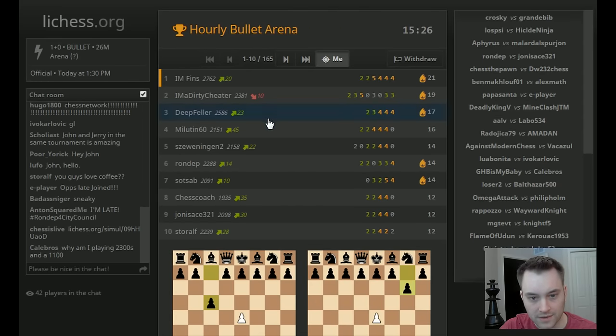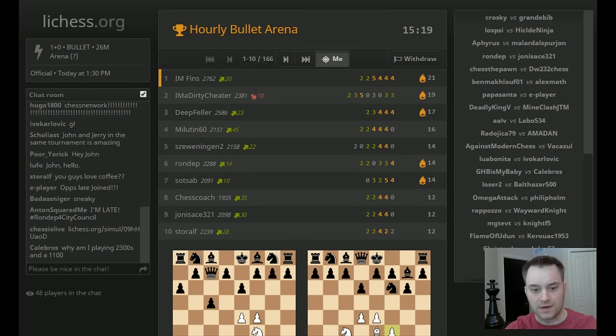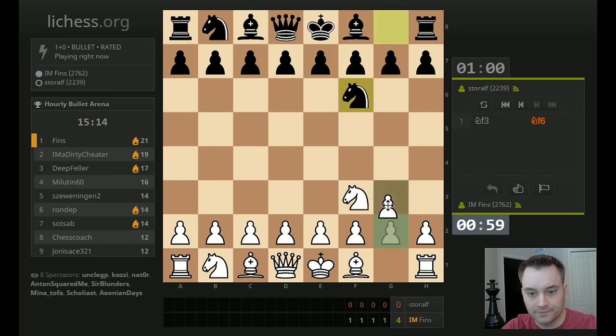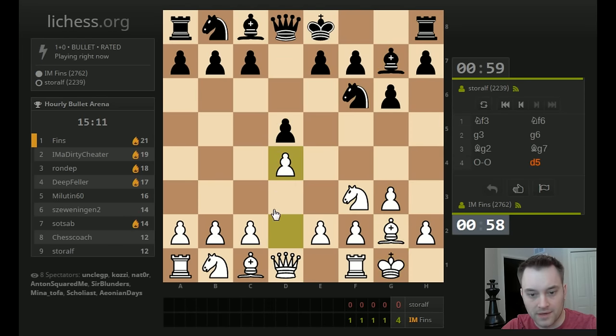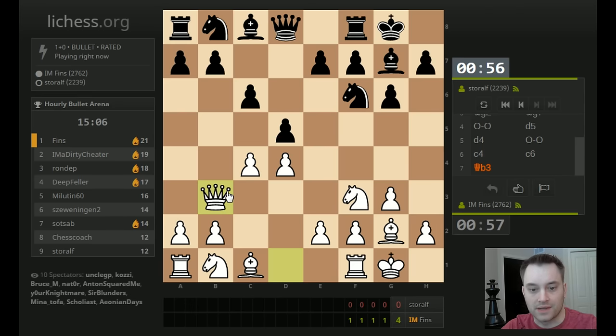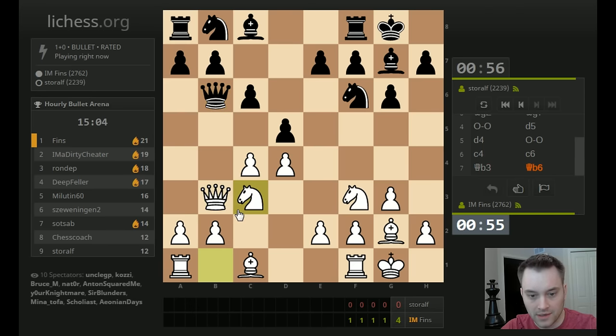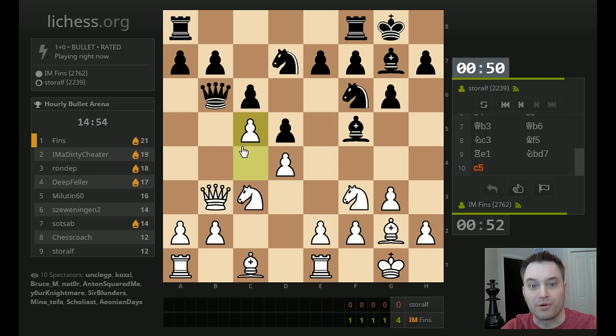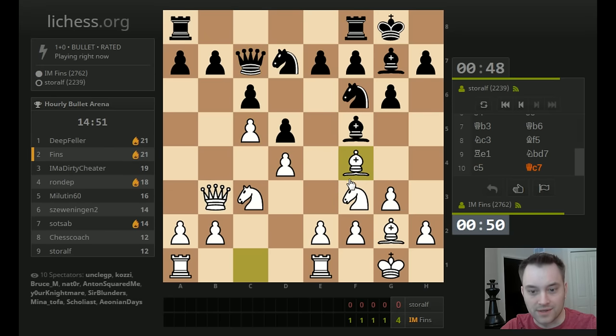Still have not faced I'm a Dirty Cheater, or Deepfeller, or Chess Network — well, actually we did face Chess Network in the first game. Store Elf is the next opponent — another one we've played four times apparently. I'm going to go for C4. I actually played this in a recent tournament against Kasper Drozdowski and this is exactly how our game went, but this player plays it differently. Let's play Rook E1 — this is actually part of my preparation in this line that I'm giving away in a bullet game, quite stupidly.